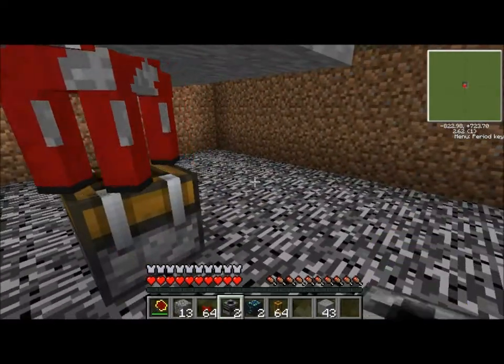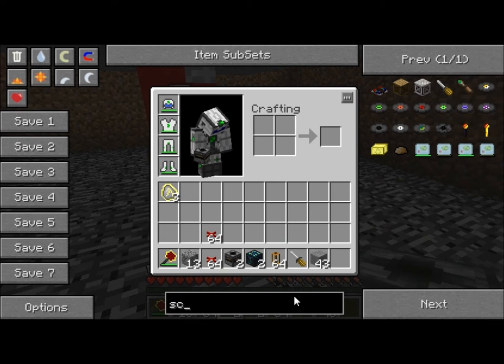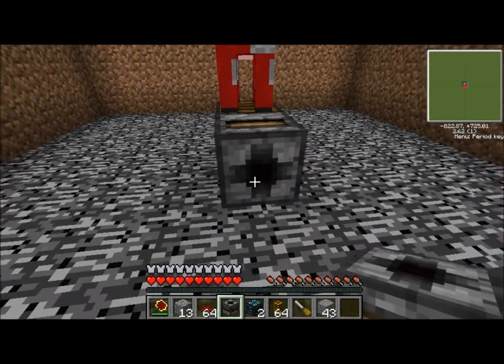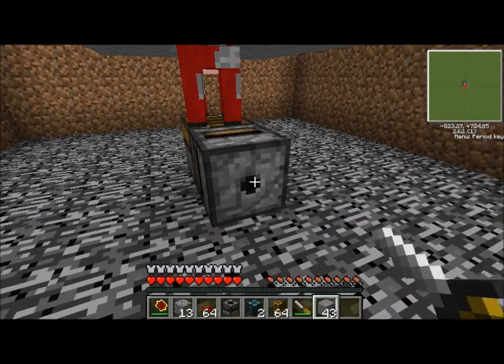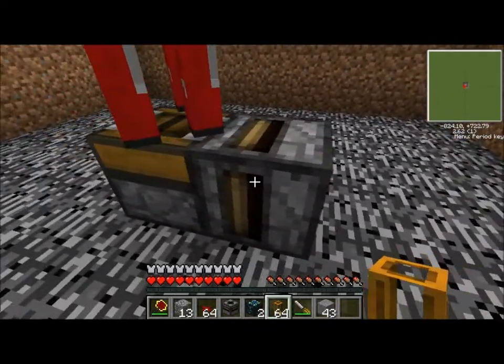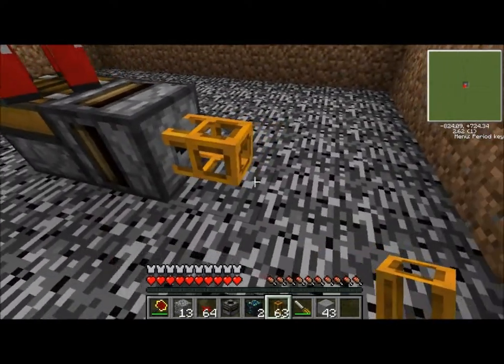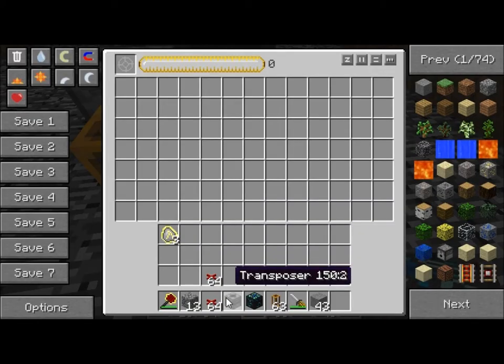If you are in an actual survival server, I would not undo that because then people can just up and kill your Mushroom. That would not be cool. The first transposer is going to be leading so that the items are going to come out of the Deployer. You're going to have some pneumatic tubes coming out of it, which are going to lead into a condenser.